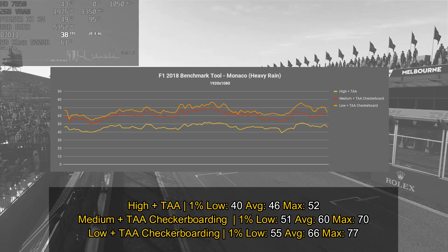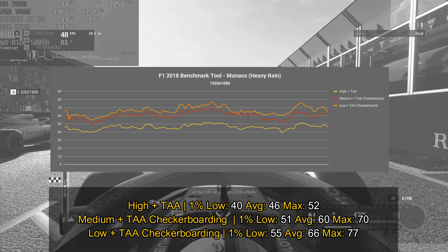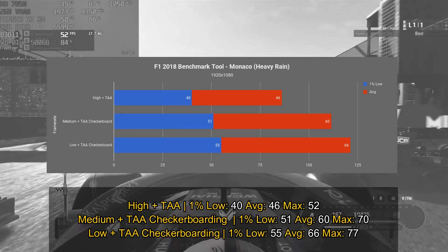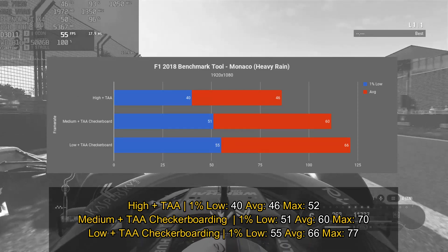Switching over to Monaco heavy rain — the high settings still show a mix between 30 and 60 frames per second. Median settings again average around 60 fps, so you can play at 60 frames with a couple of drops. The low settings provide a slight improvement.